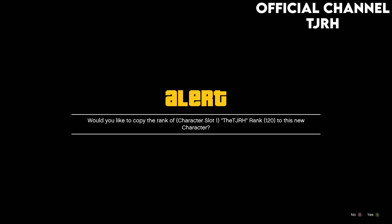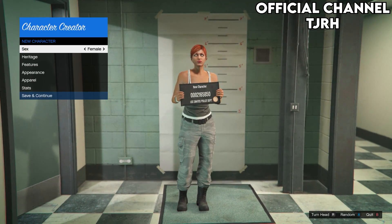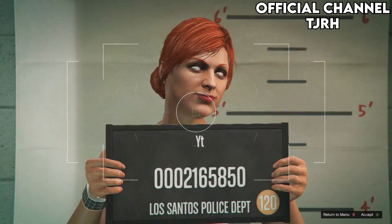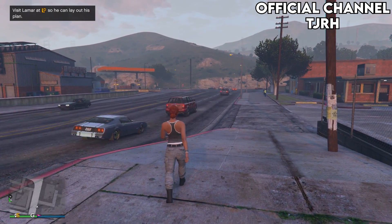If you get an alert, you want to accept it. Once you're in the character creation menu, make sure it is a female, then hit Save and Continue and name your character anything. Once you take the picture you should load into a public session. Once you load in, enable passive mode so no one can mess you up while you're doing the glitch.